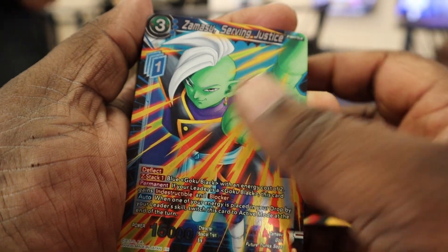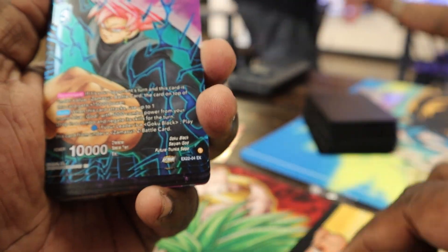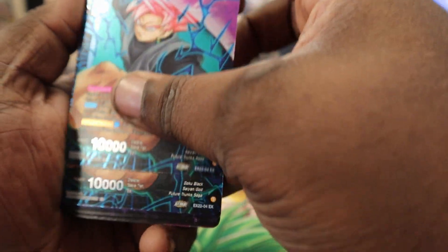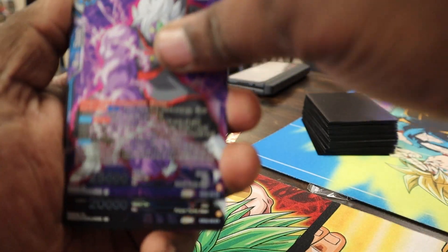Alright, finally opened it. We got the silver coin Zamasu. We got two copies of Zamasu and less than two copies of Goku Black. We have a seven-drop right here — this is going to be the first one.